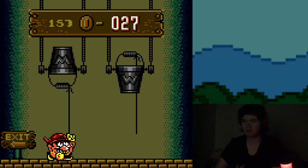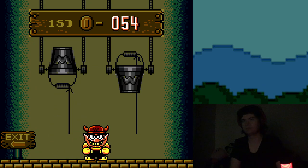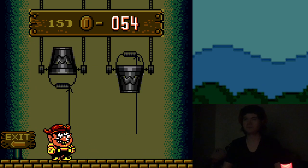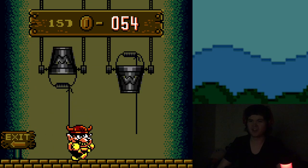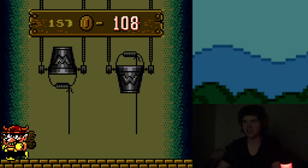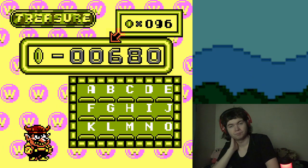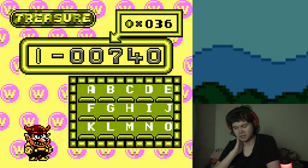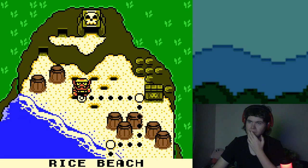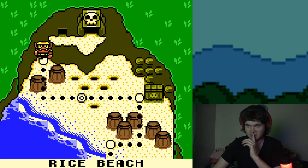Wario looks so sad when a weight gets dropped on his head. That crushed Wario sprite is so amazing — I think I have that saved on my hard drive somewhere. The weight is not as common as I thought it was as a kid. That level has a secret exit. The first world doesn't really take that long.